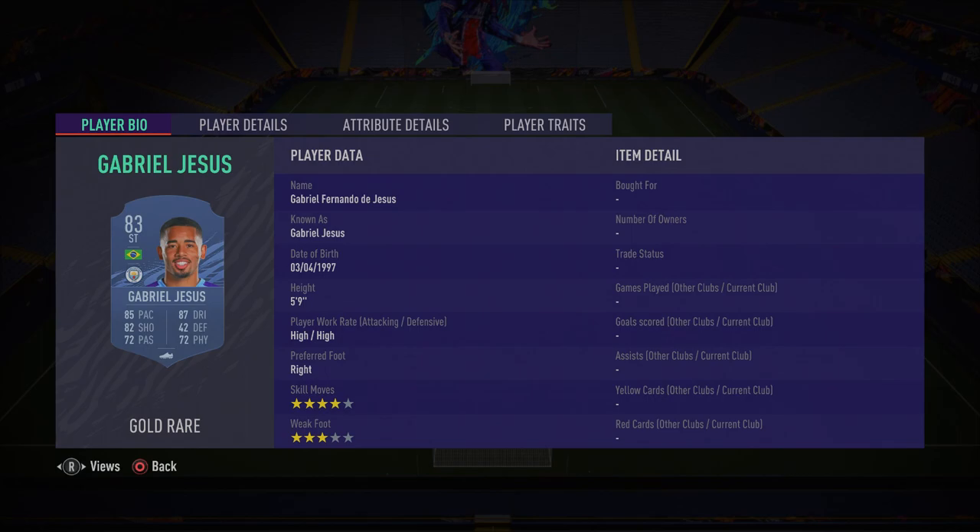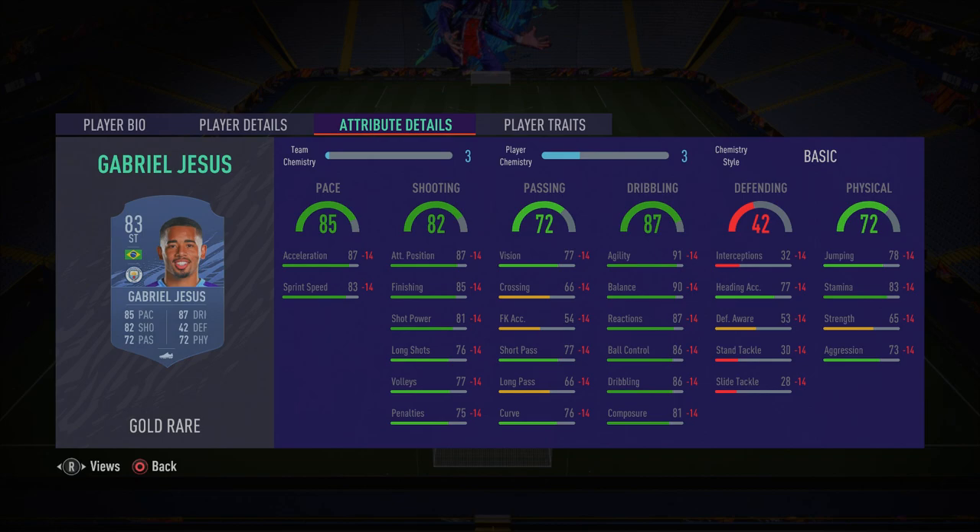Jesus has high work rates and four-star skill moves — he only has three star actually, but you don't really notice it because his finishing in-game is just ridiculous. It says 85 finishing but it feels like 90. He's super agile with amazing dribbling stats: 91 agility, 90 balance, 86 ball control, and 86 dribbling, plus decent pace. Jesus is absolutely incredible, so I recommend you go ahead and pick him up.